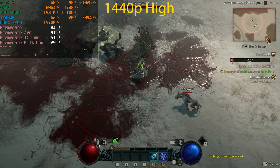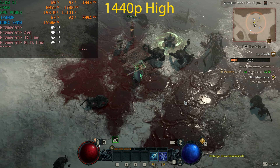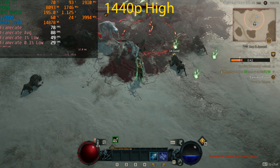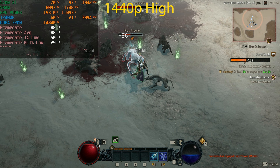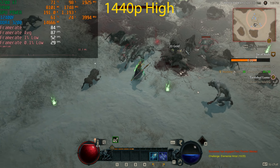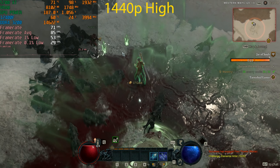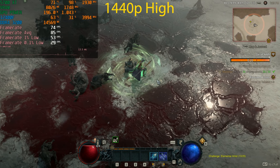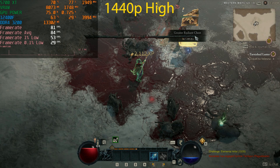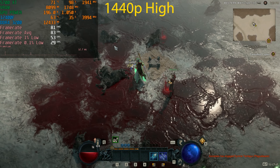At 1440p High I'm using the Jar of Souls event as a benchmark going forward, since it gives a more realistic test — you'll be spending most of your time in the open world leveling. The frame rate stays pretty much the same in open world and dungeons, but open world stuttering is a lot worse. Frame rate dips into the high 60s at times, VRAM allocation is now over 8 gigabytes, and system memory usage is around 13 gigabytes.